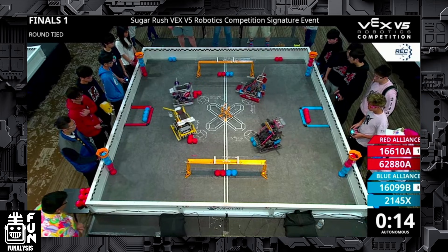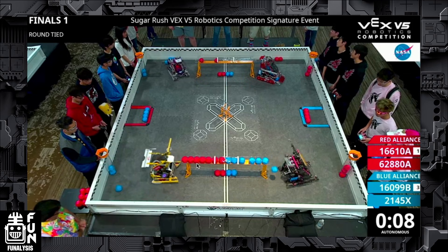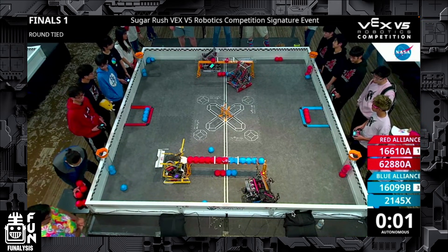Let's jump straight into Auton. Snacky Cakes goes and collects the three-ball stack, they have one ball in their intake, and then they go straight for the match loader to unload all their balls, ending up with around eight balls in that long goal. PSU is doing the same exact strategy, but because Snacky Cakes has one more ball and their Auton is that consistent, they end up sitting there with the long goal control bonus, even though PSU tries to push them with their wing. Then on the other side, Tidal gets two balls into this long goal, which secures the autonomous bonus for the Red Alliance. Overclock goes for a push-the-balls-type Auton, however they end up missing, which doesn't actually affect the match at all. Overall, this is a Red Alliance win.